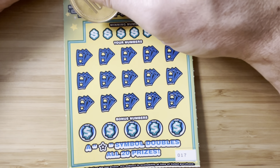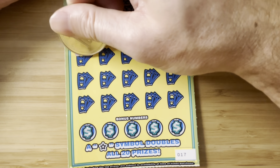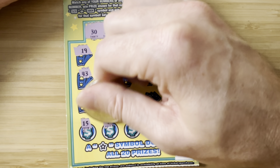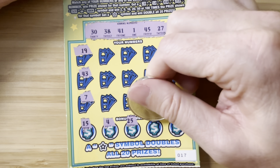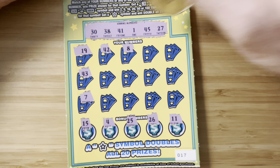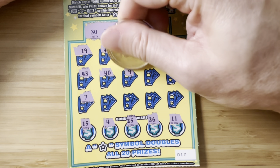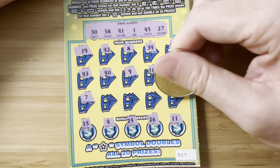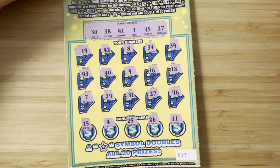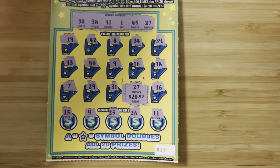Ticket 17. Here we go. 30, 38, 41, 1. 45 and 27. 19, 43. Single 7. 15, 4. 25. We have a 45 — that doesn't help. 26, 11, 42, and 8. 41, 34, 39. 40, 9 or 16. 18, 46, 45. 29, 31, 27 — 27, 27, baby! Let's go! 20 bucks — we're up 30 bucks already.